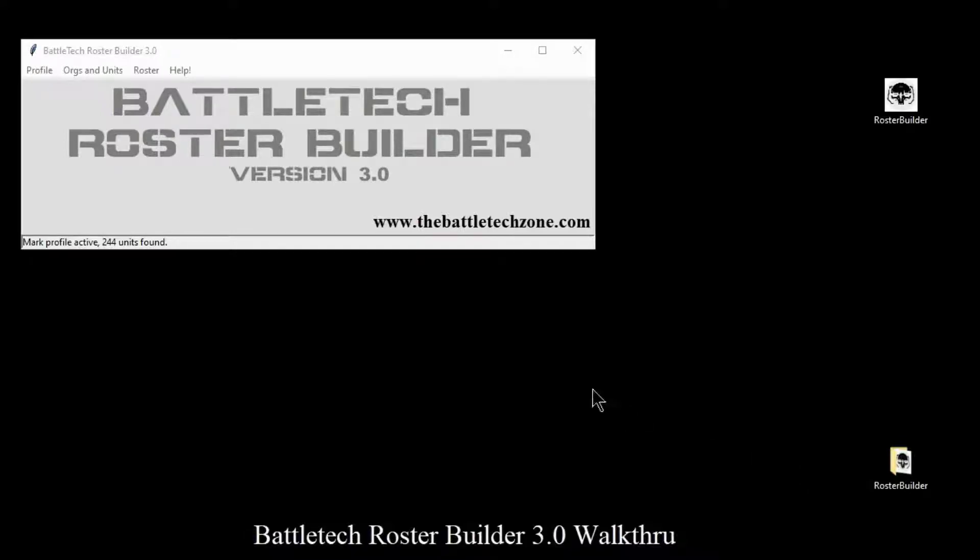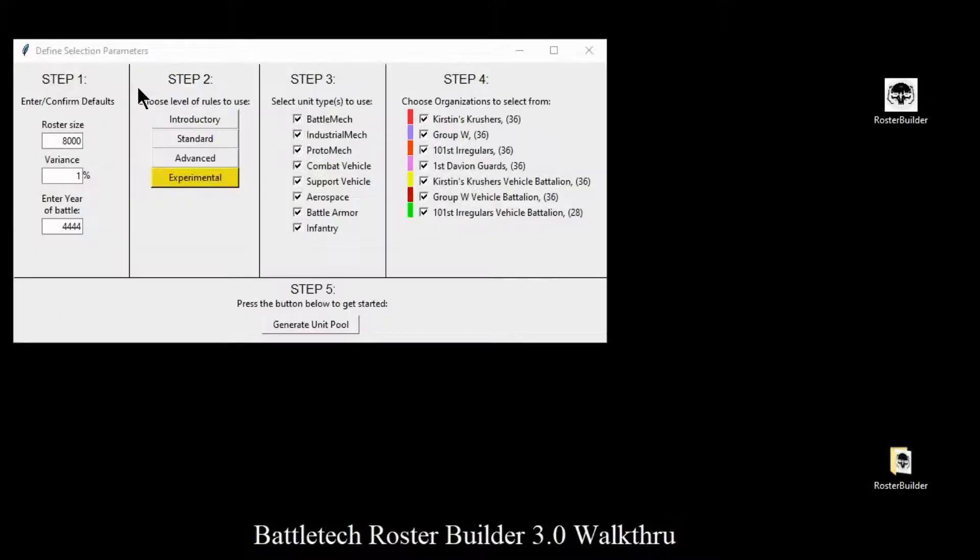Alright, let's get started here. So we have Roster, and we can do a new roster, we can reprint an existing roster, or delete an existing roster. So let's go ahead and select New Roster.